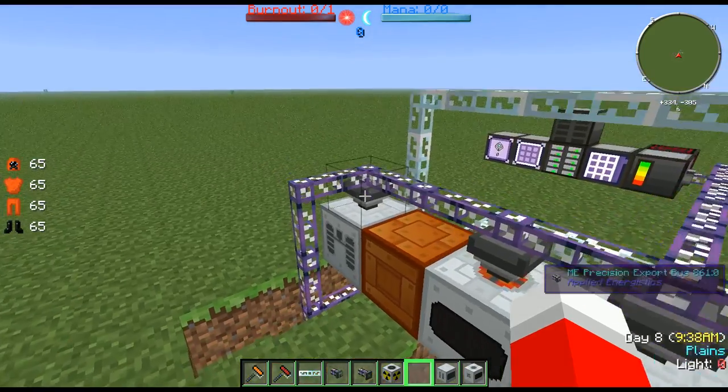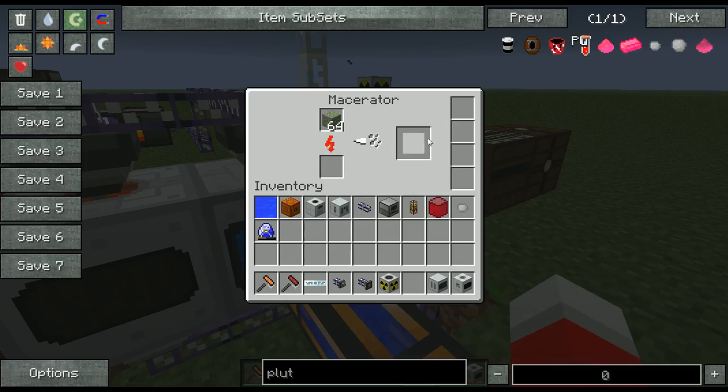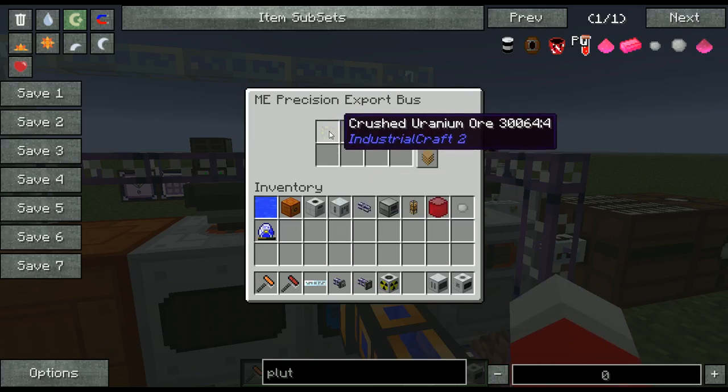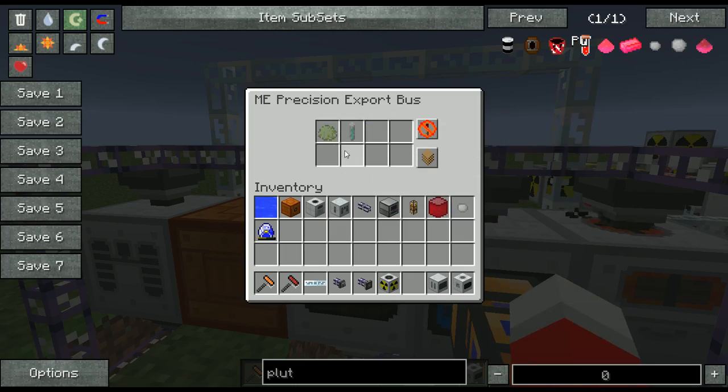To get started, all of these have export buses on the top. We designate uranium ore to be pulled into a macerator. The result of this would be crushed uranium, which is then pulled into here, and this processes, and then the result would be purified crushed uranium.